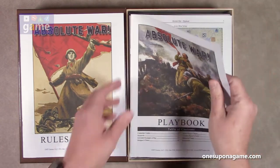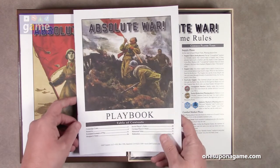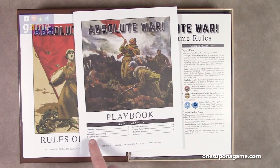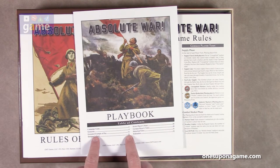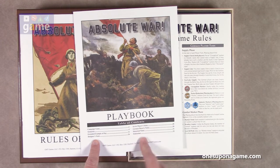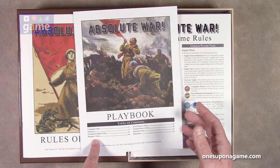Then we go to the playbook. It appears the playbook shows the details for the campaign game and the scenarios — it's not just a walkthrough. Starting on page 12 there's an extended example of play going about 14 pages, then the designer's notes, notes for the Soviet player, notes for the German player, historic notes, and a dedication.